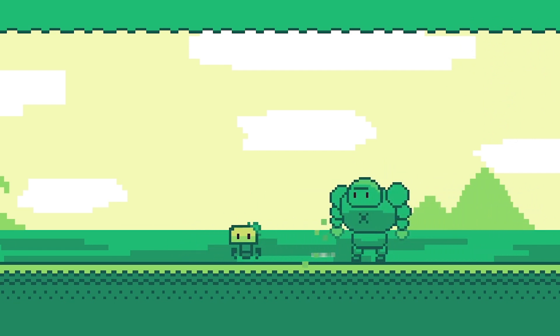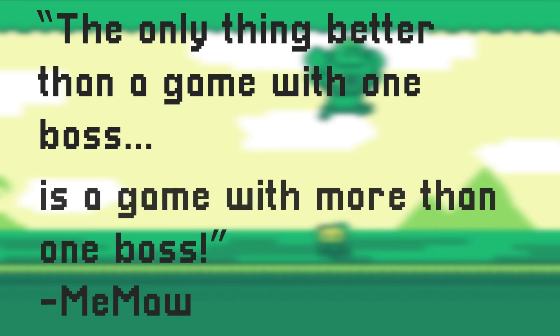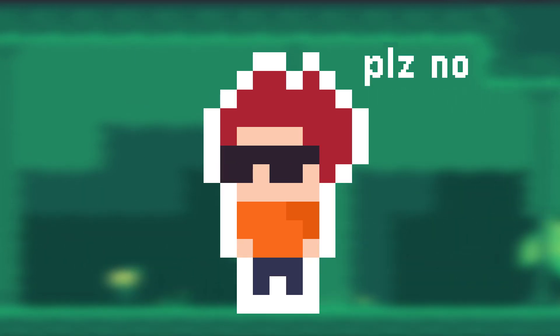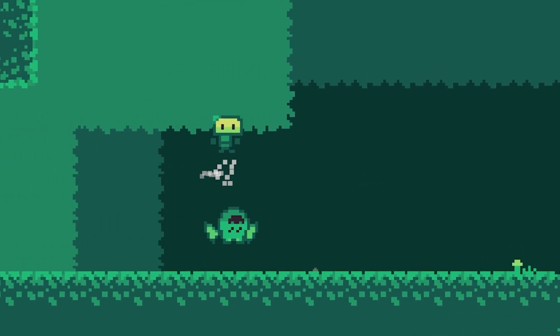Now this is all fine and good, but as my meemaw always said, the only thing better than a game with one boss is a game with more than one boss. Or something to that effect. So we started off by conceptualizing the boss. I originally thought a rhino boss would be a really cool way to close off the cave world, but Dagon and some others convinced me not to. Since we've been featuring the bat enemies so much in the cave levels, we instead opted to make a bat boss.